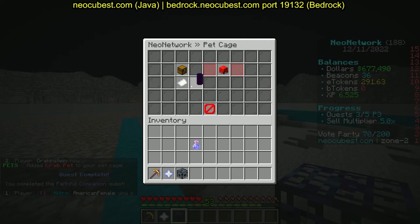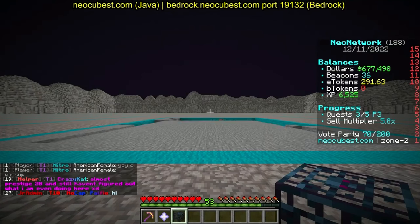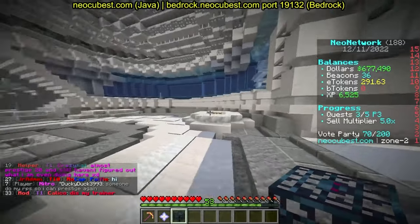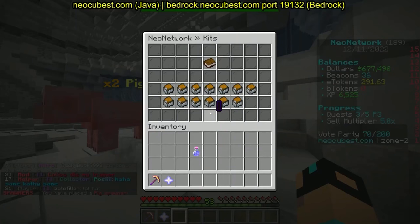I click it and it goes into my pet cage. You can buy more pet cage slots so you can have more than one pet equipped. You can also save presets. It also gave us a spawner — and if you do slash mobs, you can actually go in and place your spawner.